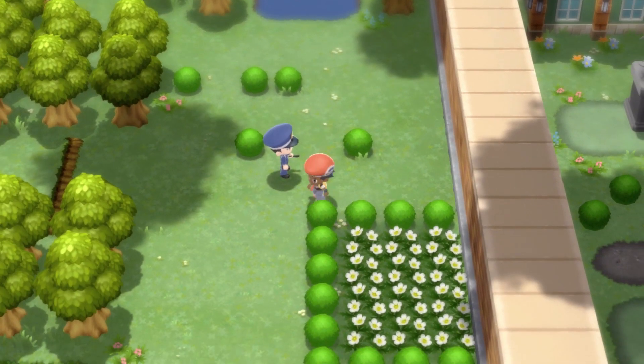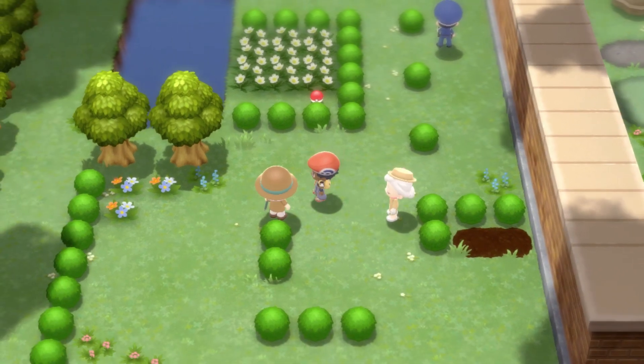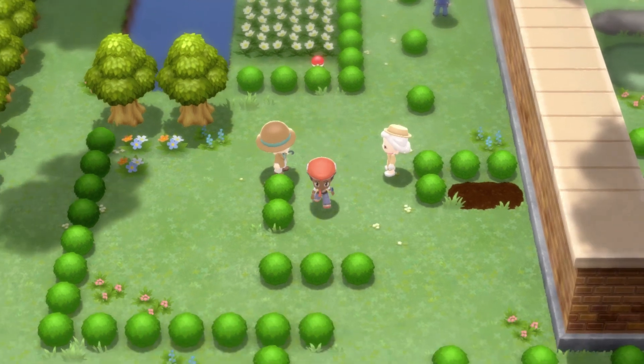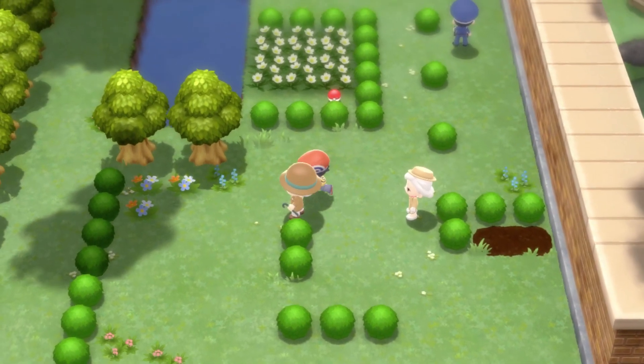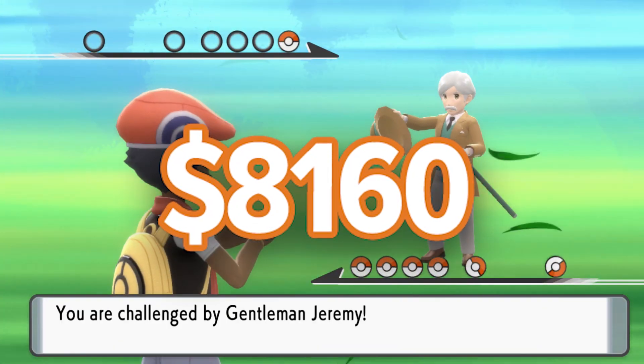Now go to Route 212 and go past these policemen until you bump into this old couple. They're stinking rich and will always have a few spare Poke Dollars to donate to us, the poor. Just keep using the Versus Seeker until they want to battle and keep rebattling them for $8,160 per battle.